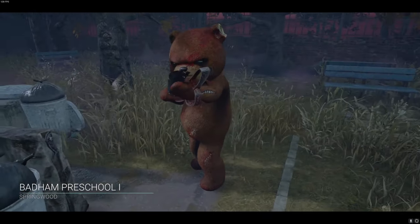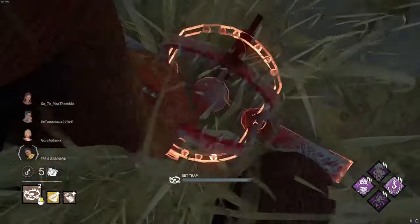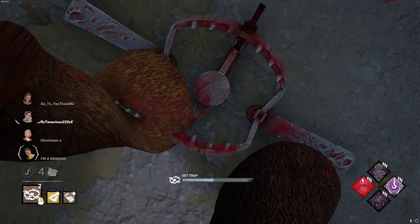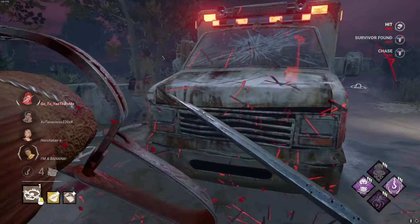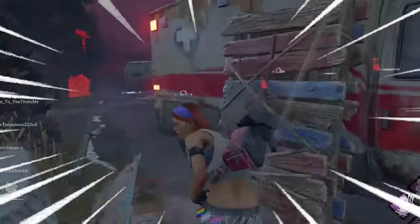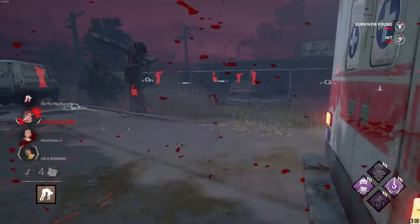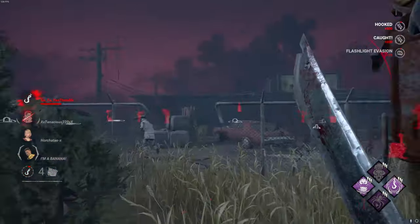Alright, here we are on Badim Preschool. Let's get started by trapping the shack pallet. They've already done a gen — they're tripling this gen! Okay, I'll just drop right here. Oh! Can we still get the speed boost into the Megan? Let's drop her here — hold on, they won't know. Speed boost? I don't think you have any idea how fast I really am. Yes! It worked! She stayed at the pallet and the trap actually worked with the speed boost. Lovely! Silent Trap's OP!